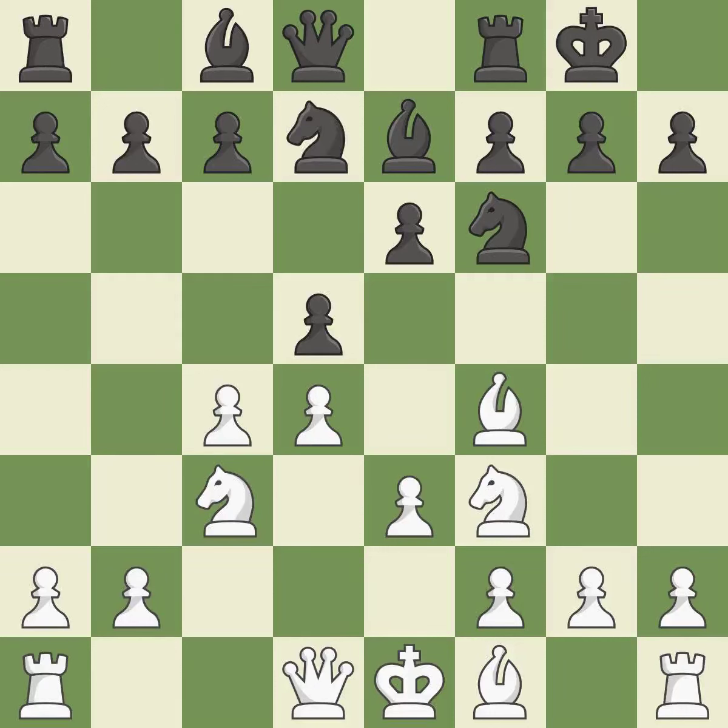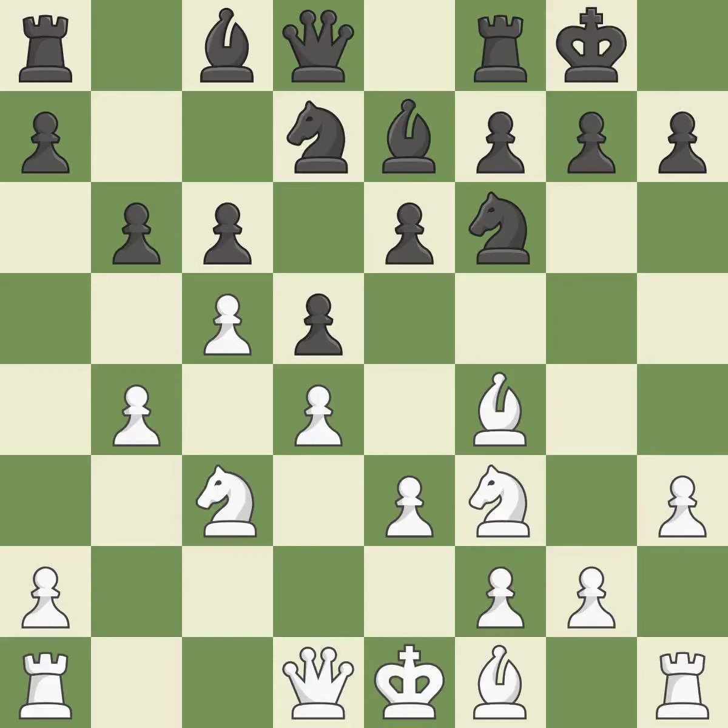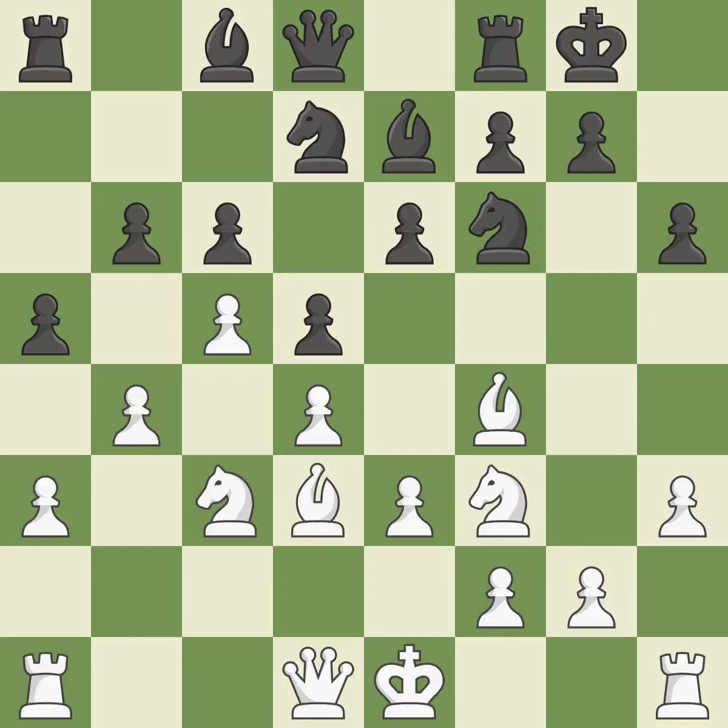A knight moves out of its beginning square and into the action. This protects the attacked pawn. This defends a pawn that was under attack and had no defenders — this is the only move that works. It is the last book move. While not a mistake, that is also not the wisest course of action. A bishop moves out of its beginning square and into the action — it is quite good. This offers to exchange pieces of equal value. This threatens to prevent castling — it is a great move.